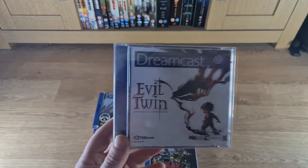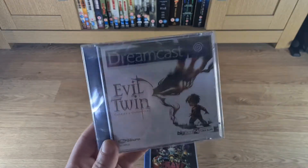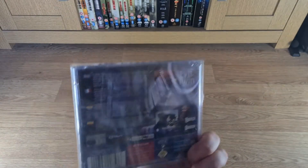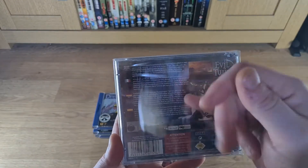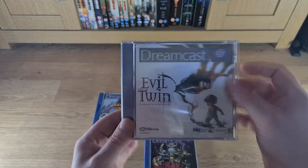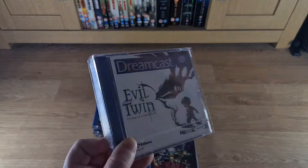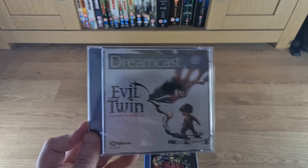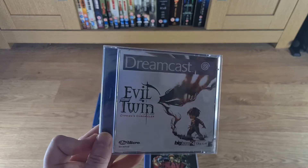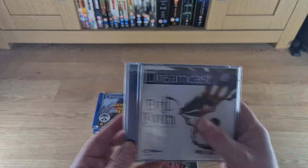Evil Twin — I'm not too sure if this was the Dreamcast's last title, I need to read up on that. This one is really hard to get, especially the one with English text at the top — that's the one you want to look out for, because the game plays in different languages. This one cost me £155. To help fund the more expensive ones, buy your Dreamcast games in bundles — even if you only need one game in a bundle of 40, still buy it and sell the games you don't need separately to fund the rarer titles.